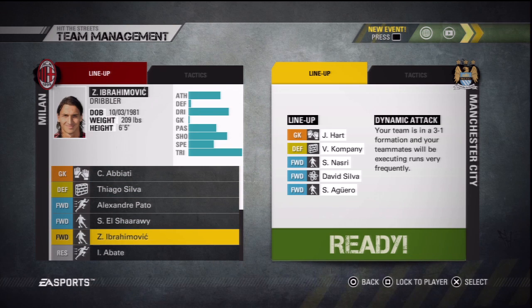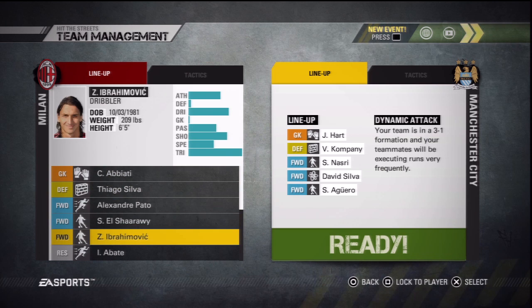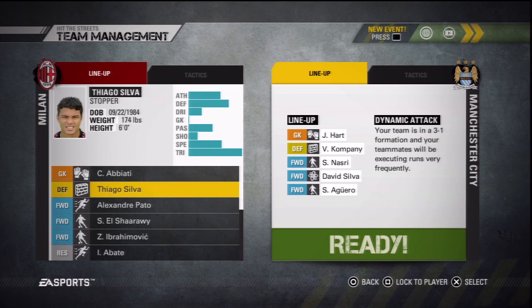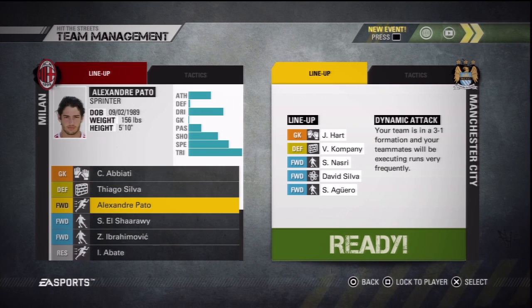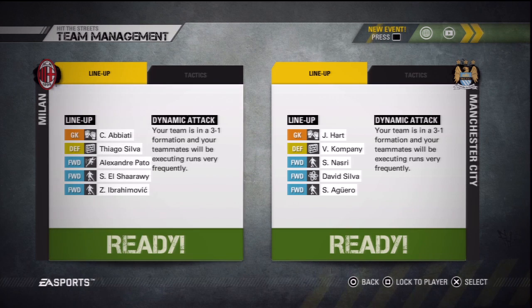A lot of the pictures of their faces are from Ultimate Team. Look at Thiago Silva — no one knows what he looks like. He's so elusive. All right, let's show the kits first. You can actually wear the football kits, or choose different variants, so on the pitch not everyone is wearing the same thing.